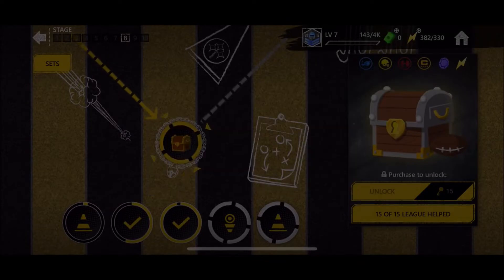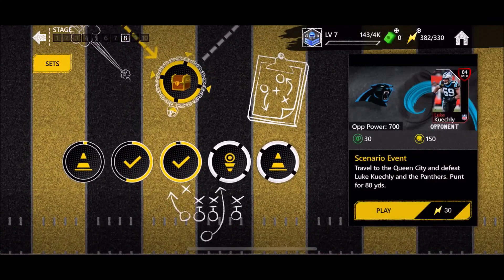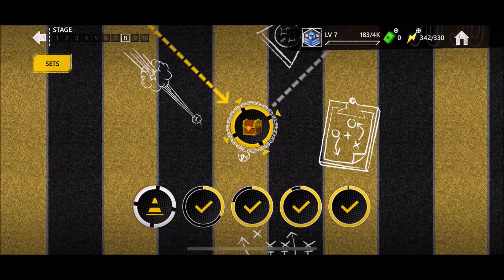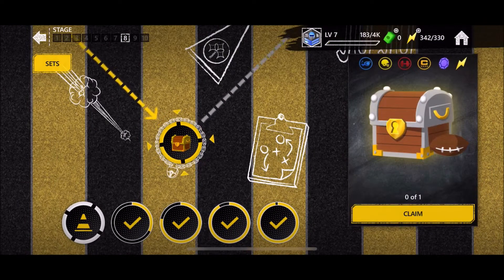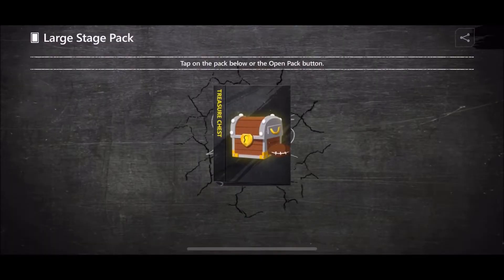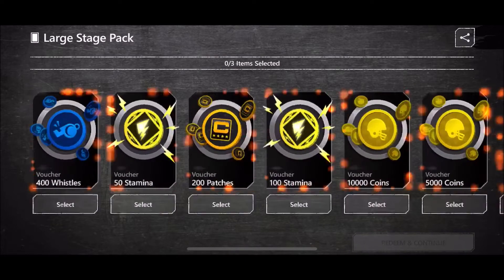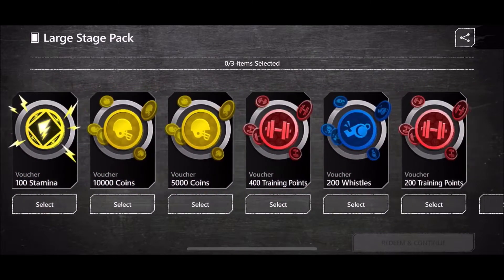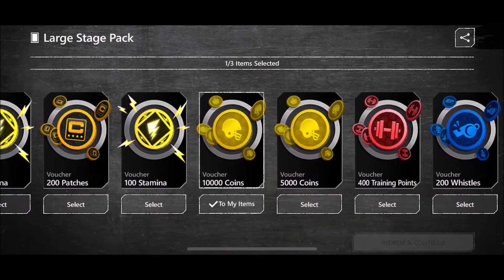We need two more trivia questions done and then we're finished. I'll cut to when we can open the chest — and yes, we can unlock it now. It's a large stage pack, and it looks quite fancy. Let's see what we get for stage 8. We get a bunch of choices and I'm taking the 10k coins because that's really good.